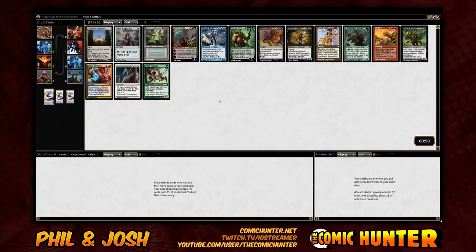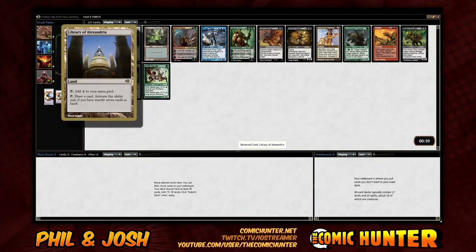It looks like a Library of Alexandria or Mox Sapphire here. Yeah, it looks like a Library. The best decks always have a Library. I have to agree. For those that don't know, this is Library of Alexandria — play a land, win the game. Play it on turn one. That's absurd.